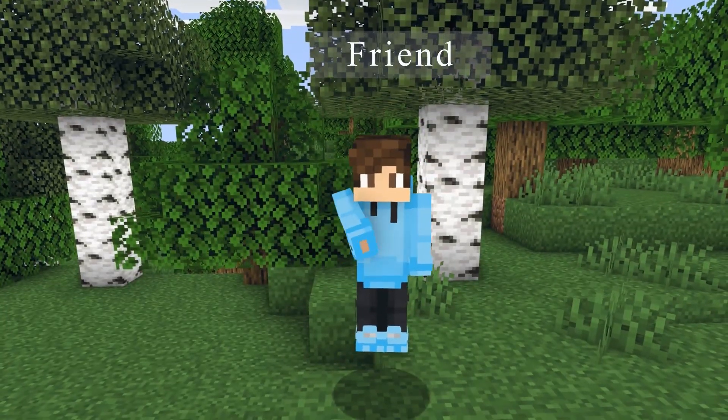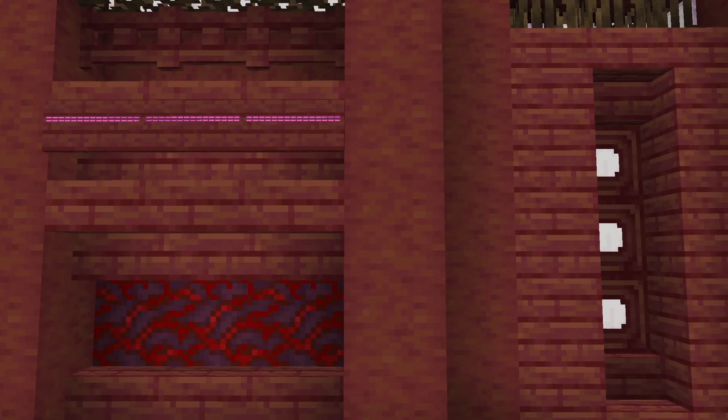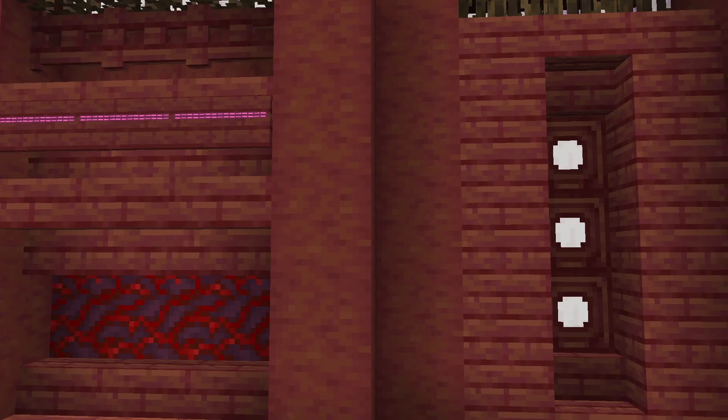But maybe if you do actually have a real friend, you could help them by adding some more details to their base. For example, building this accent wall of mangrove blocks would work really well in most builds. Not only is it really simple to build, but it also adds a much needed colour, which is something that a lot of builds are normally lacking.